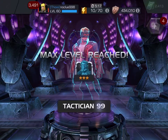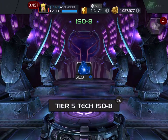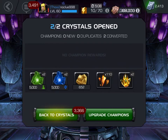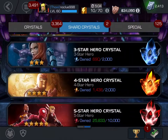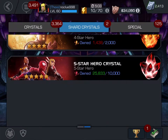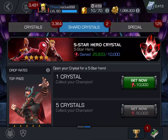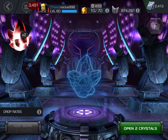All right, now that we got that out of the way, let's go and open up those five-star basic crystals. Hopefully I can get myself a Blade or a Gwenpool, Dr. Voodoo or Ghost Rider — those are the four that I'm hoping for. Hopefully we can get one of them.